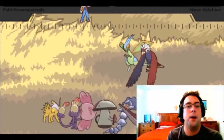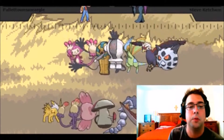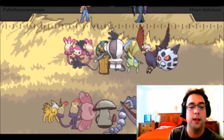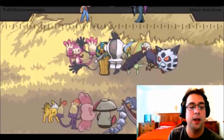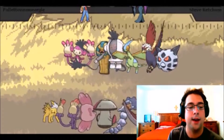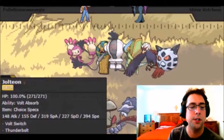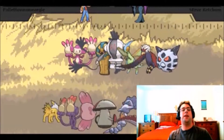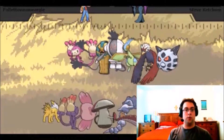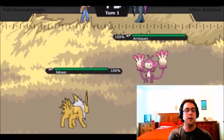Mr. Steve Ketchum is rocking with an Ambipom, Cofagrigus, Registeel, Flygon, Braviary, and assumably Mega Glalie. Looking at our opponent's team, Flygon is the only thing he has that can counter a Jolteon lead. There's a Choice Specs Jolteon with Bolt Switch, T-Bolt, Shadow Ball, and HP Ice, which will do some work if he decides to lead with that Flygon — which he does not.